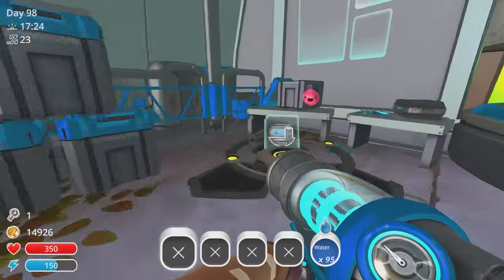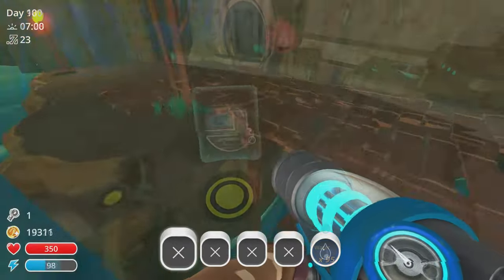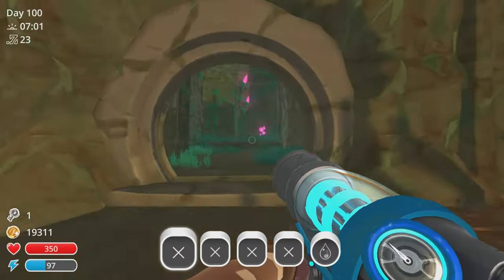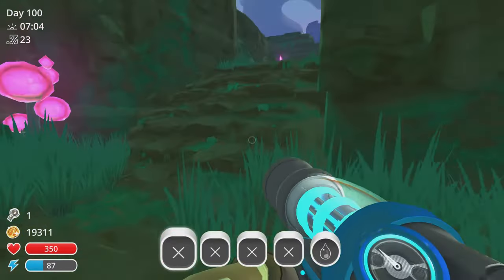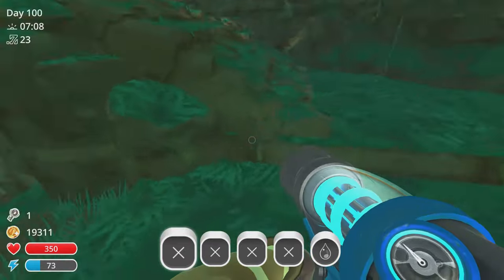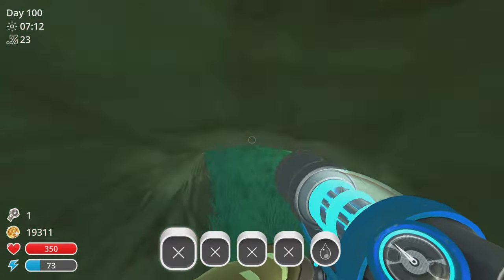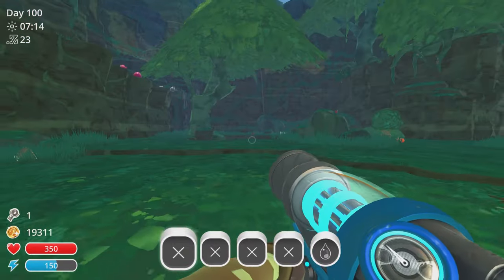The first thing you're going to need — and I imagine you already have this — is the lab. I'm going through everything so it may be obvious, but you need the lab because the teleporter for Victor's Experimental Lab is in the lab. So if you don't have the lab, you're not getting in there.